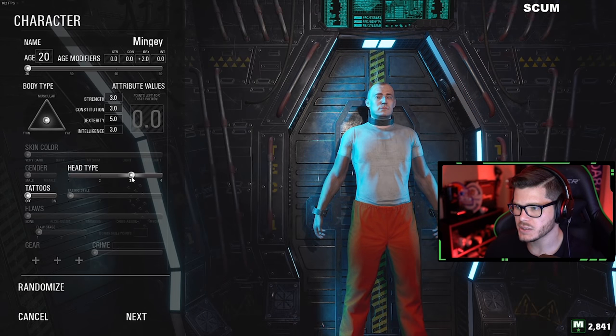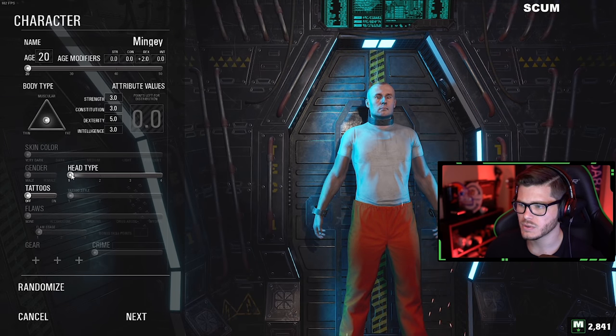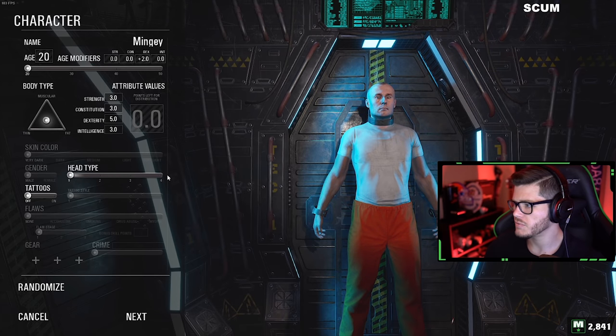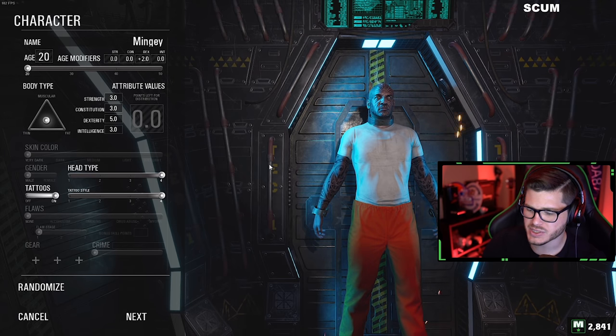Looking at your character creation screen, you'll see three options that will have no impact on your performance in-game. These are name, head type, and tattoos, so feel free to customize them how you'd like. All the other options will mold what will become the base statistics for your starting character.